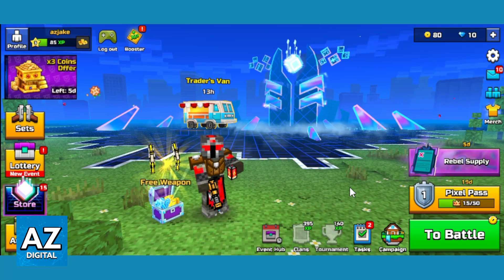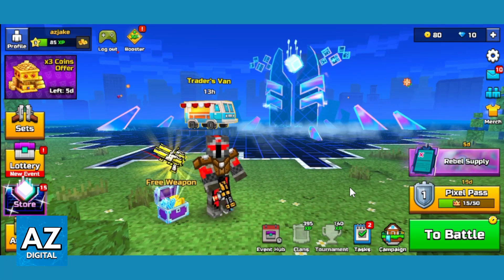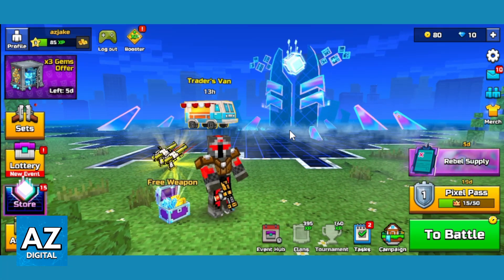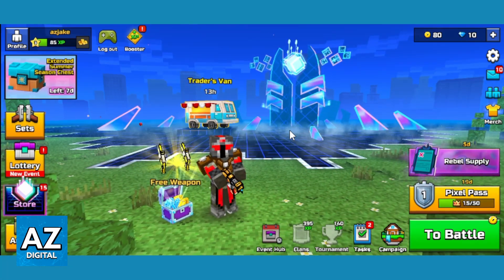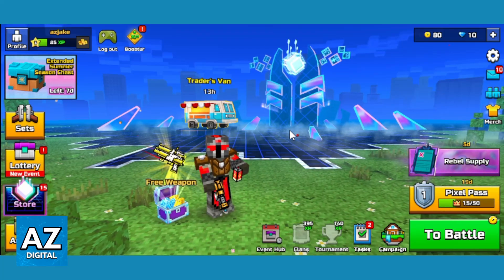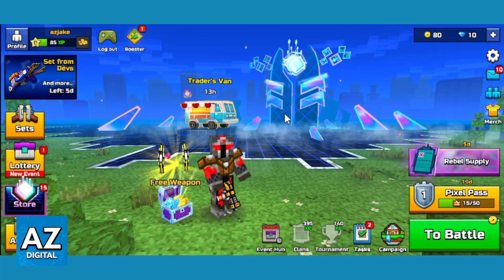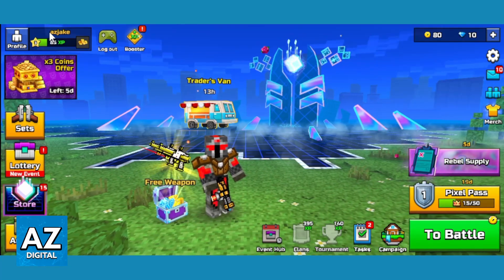After you open the game and wait for the load screen, you can now see and change everything you want in the game. So if you really want to play Pixel Gun 3D with friends, first you have to check if you are able to do that. To do that, you have to click on your name in the top left side right here.